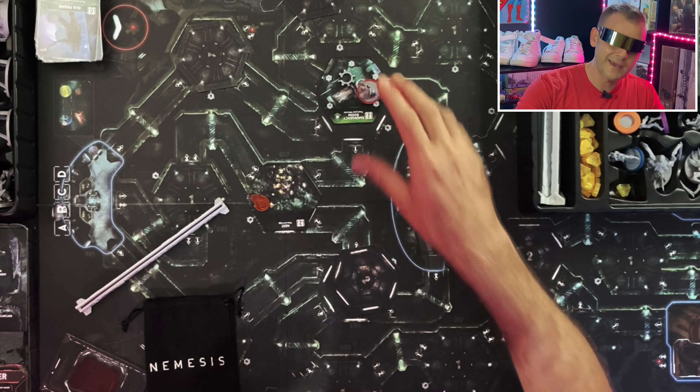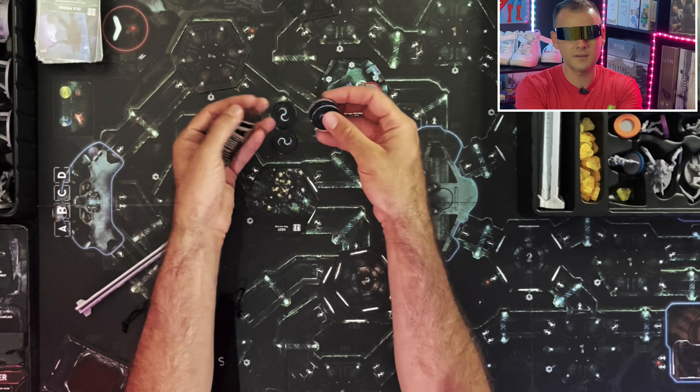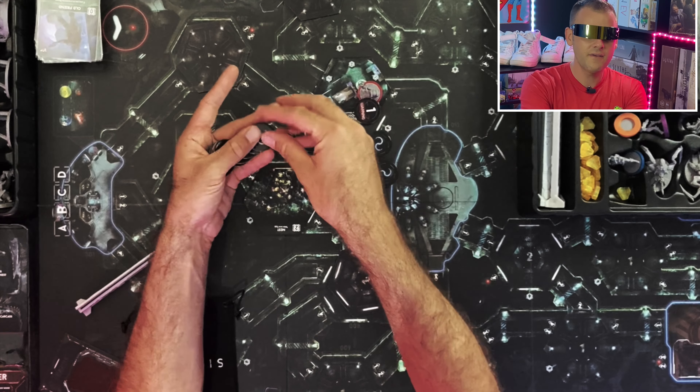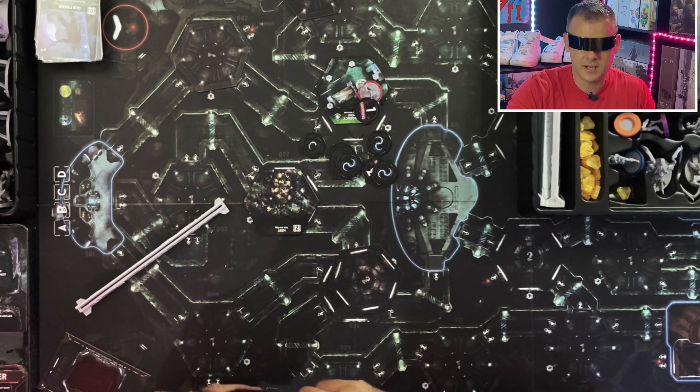These all get carried over into the expansions so we won't need to repeat any of this. You've got intruder chips — adult intruders, creepers, larva, breeder, and a queen. The more intricate they are, the worse they are. The game tells you how many get put into the bag. Every single round at the end of the round you draw one, and based on what you draw, something terrible happens.